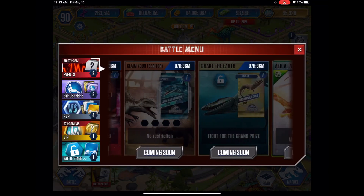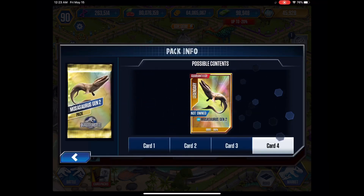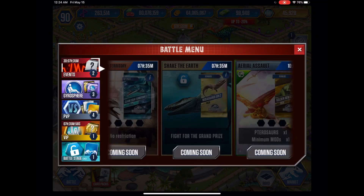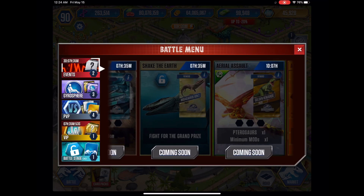If we look here and go to events — two events in ten, now seven hours — we have the Gen 2 Mosasaur. I was kind of hoping they would've made it a normal event, like the T-Rex and the Velociraptor, but I guess not. Look at that, it's brown — it's a whole new color. You can get bucks from the pack, DNA. It's probably gonna be a tournament till Monday.